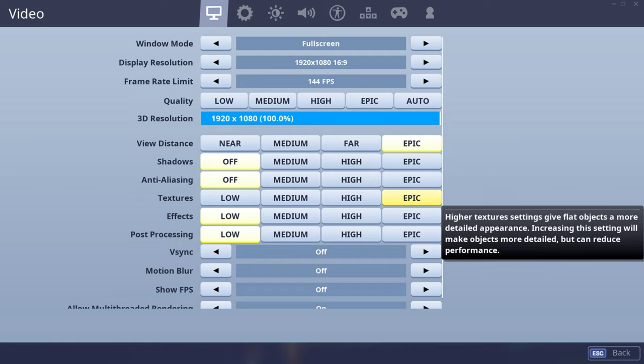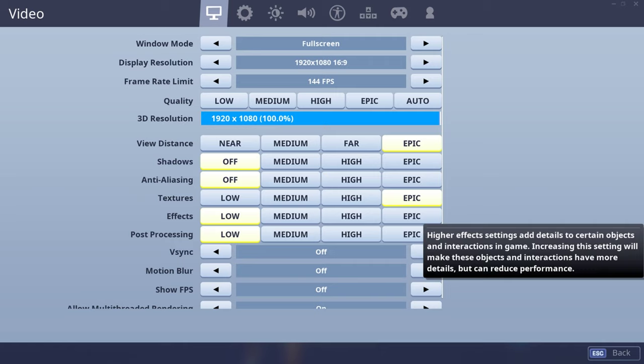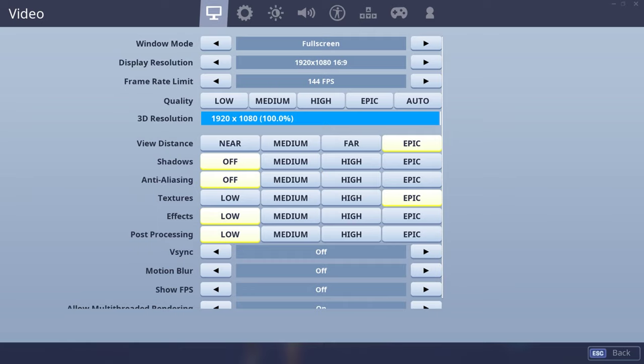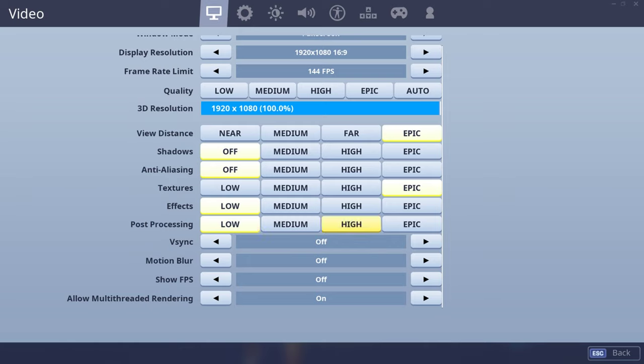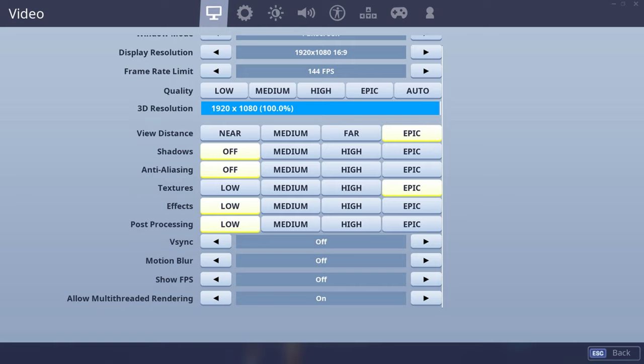Textures Epic — I don't know why. Effects Low because I don't like having that big smoke thing, or even the shield glitch. Post-processing off. V-sync off — always turn V-sync off. Motion blur off. Show FPS off because I already have my FPS being shown using another software built into my computer, so I don't need that.